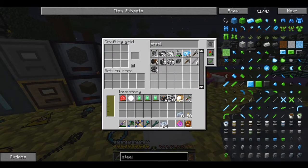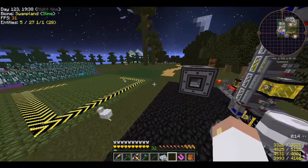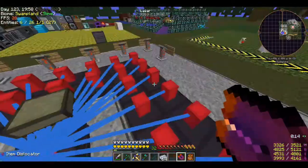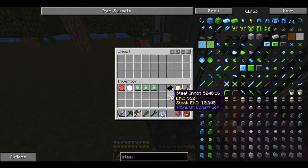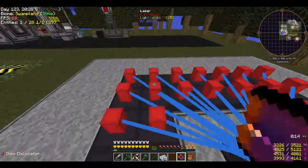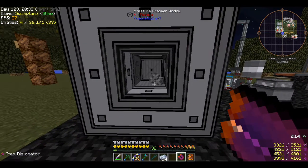Counting out the steel ingots - one through twelve there we go. And apparently I just made another baby chicken! I need five plastic - one, two, three, four, five. The casings in the laser are almost done. I can make the first four casings now - one, two, three, four, five in the recipe. Those go in and I wait for the last one to be made. Last part's going in right now - there it goes!